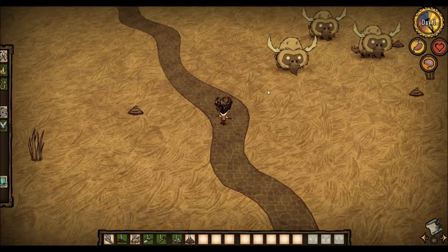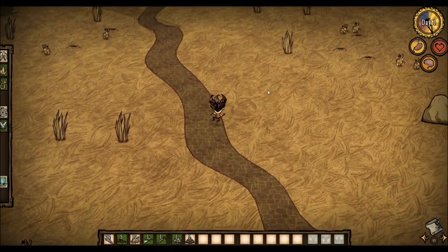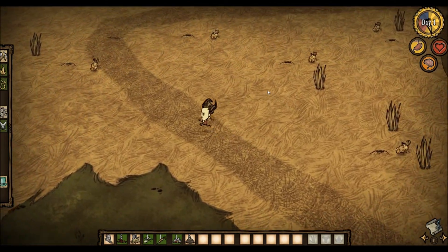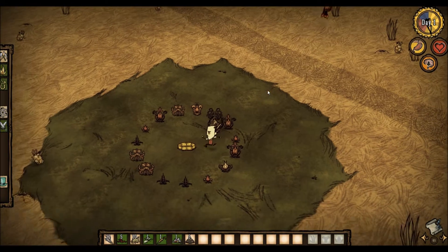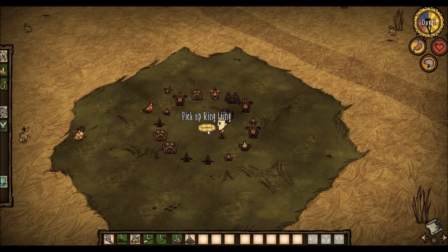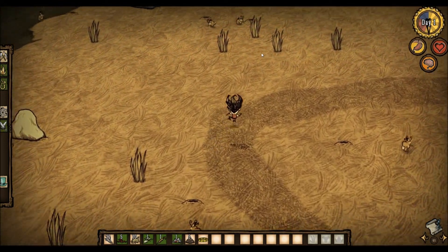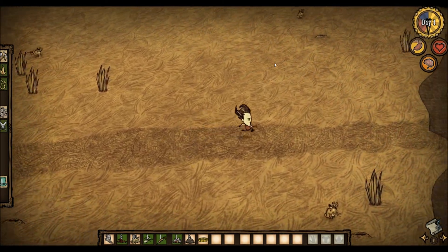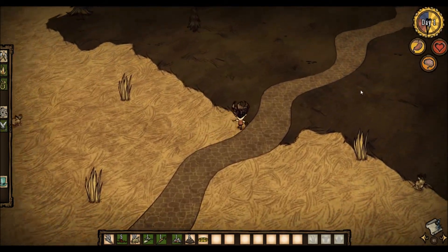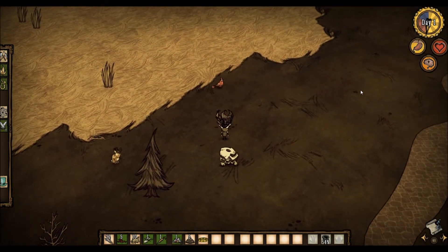Still looking for rocks. Oh, what's that? So this is a circle of evil flower thingies. I know that they remove your sanity, but I'm not sure what else they do. Earlier I don't know if you noticed, but my sanity started to drop. I'm not entirely sure if that's just because I wasn't productive — which causes Wilson's sanity to drop — or if it's because I was around those evil flower things.